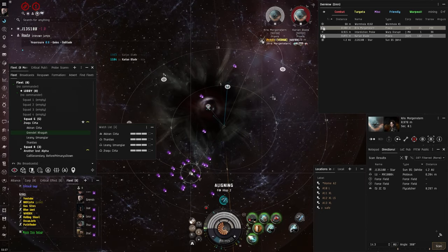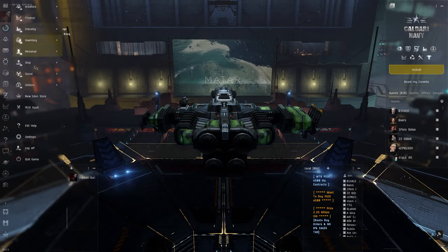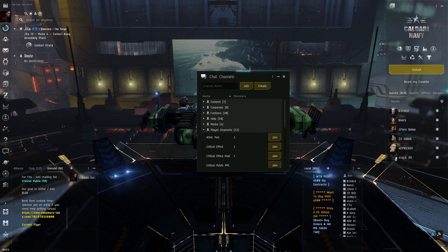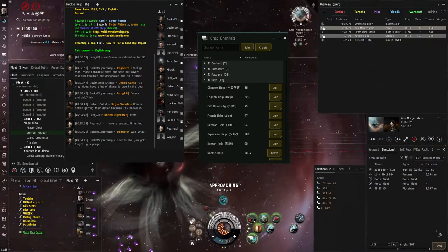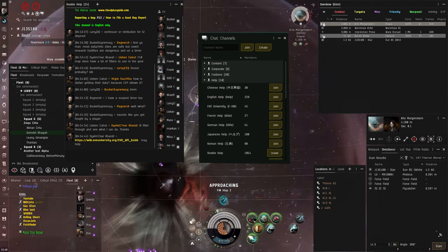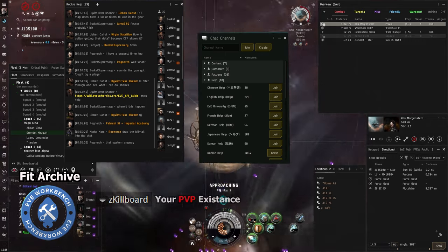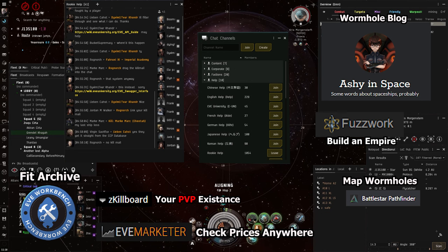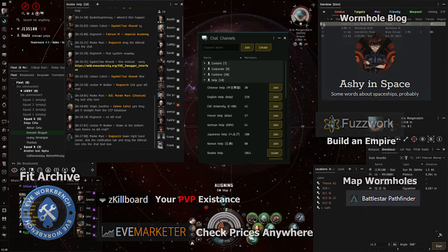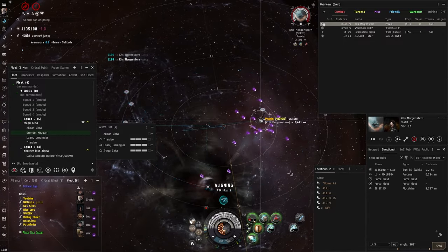The final thing new players really need to do is ask questions. There is an in-game channel called Rookie Help with veteran players who are willing and ready to answer questions for newer players — your question will get answered 95% of the time. The EVE Online community is vast and diverse, with countless resources including forums, YouTube channels, podcasts, and blogs that all offer amazing advice, guides, and news. With that, welcome to EVE Online. Can't wait to see you in local. Have a great day and fly dangerous.